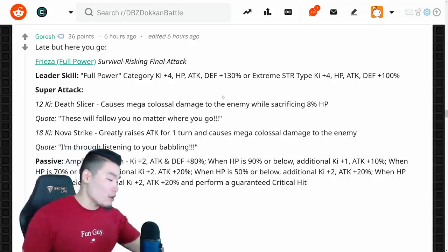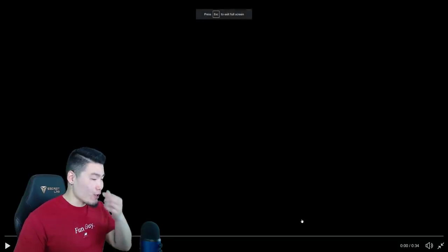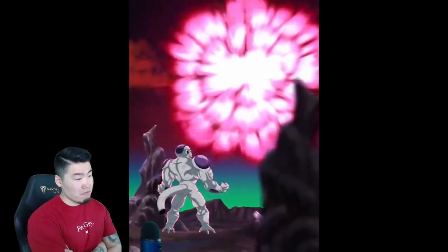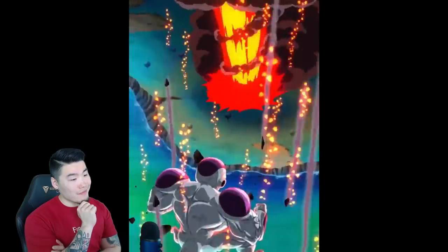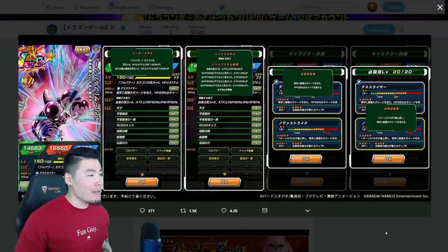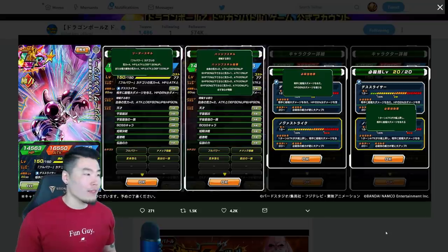Before we end the video, let's pop back to Twitter real quick and take a look at this guy's Super Attack, because they also posted that. We're going to pause that, go back a little bit, full screen — and here we go. I would assume we're starting out with the 12-key Super first, and there we have the 18-key. Those are the Super Attacks for this new upcoming Frieza. Let me know in the comments down below what you guys think. I think they're pretty good, but they don't blow me away like the transforming Namek Gokus did.